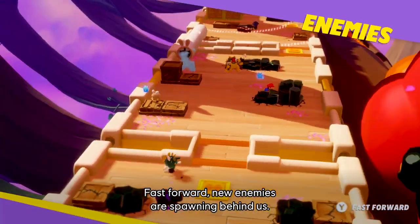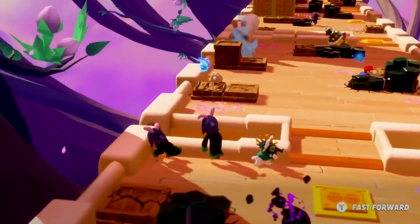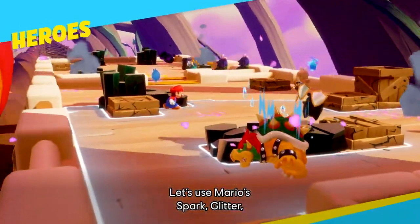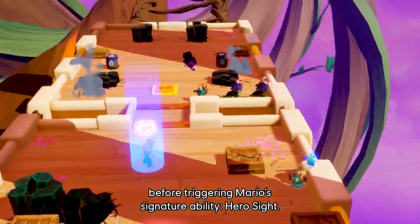Fast forward — new enemies are spawning behind us. We must get rid of them quickly. Let's use Mario's Spark Glitter to lure those enemies out into the open, before triggering Mario's signature ability, Hero Sight.